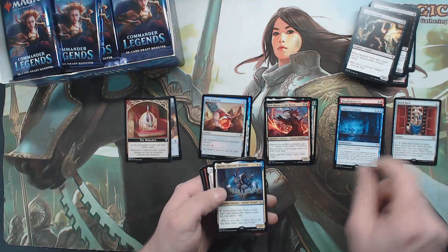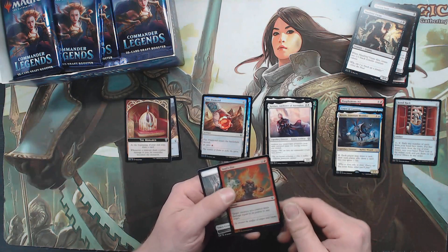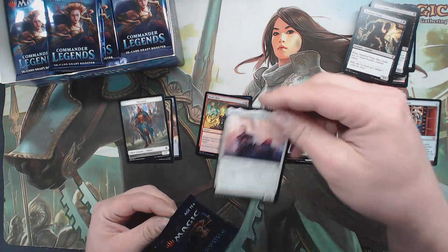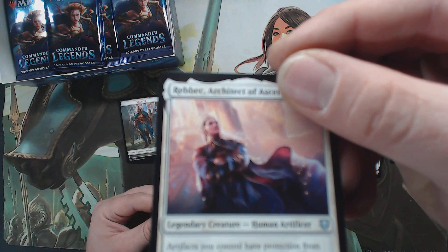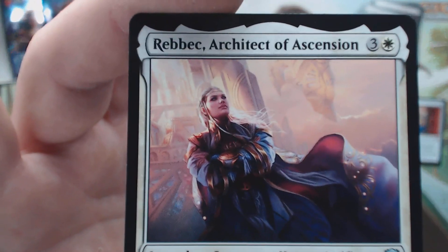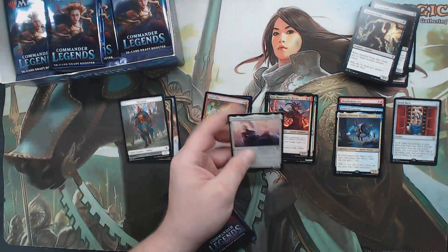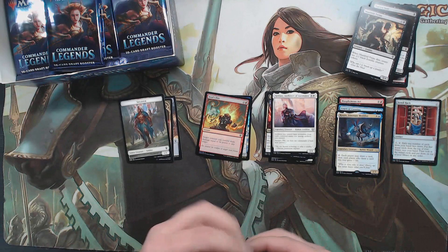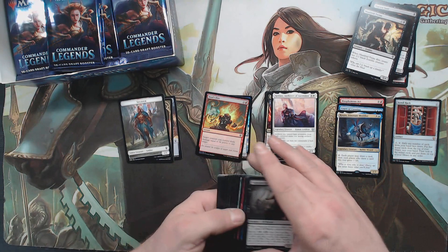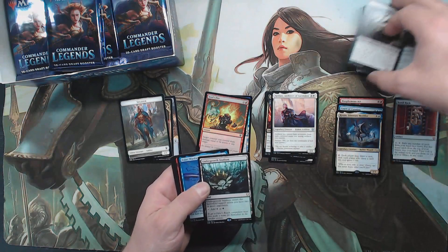Court of Cunning, Quain — technically Quain's rare — Rebecca, and Soul's Fire. Does anybody know what color eyes Rebecca has? It matters to me for the deck that I build. I know it comes down to something that obscure, but I'm always looking for a different way to build. There's an Undergrowth Stadium.